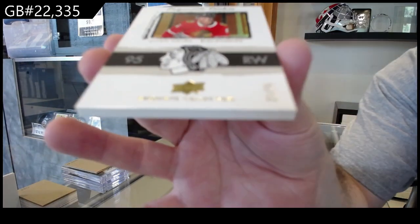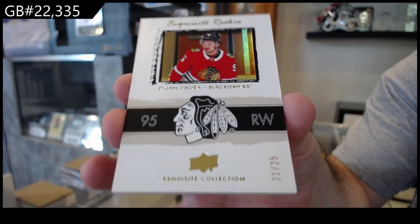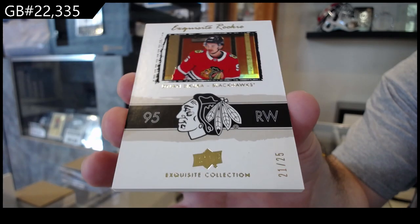Exquisite gold, numbered to 25 — Sekera. Dylan Sekera, to 25.